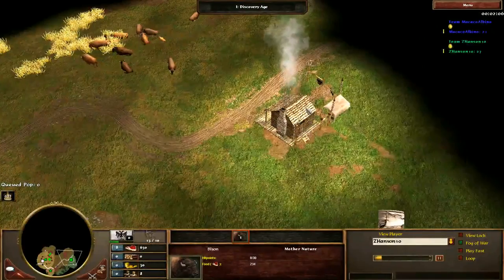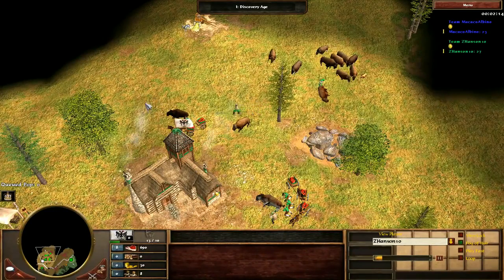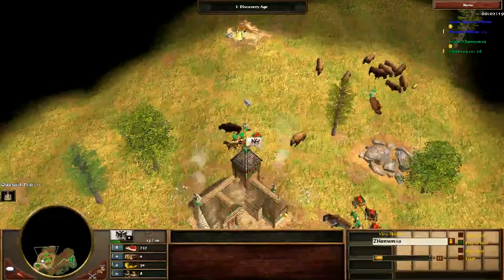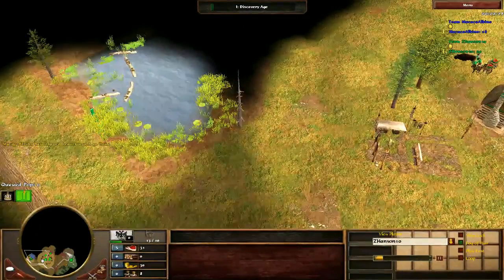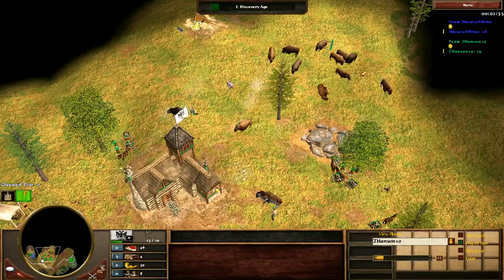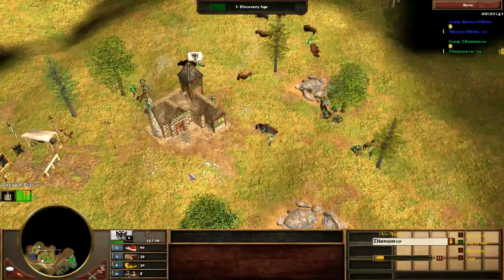There's no reason you can't get the middle TP, fight for that, chop the wood, and still get out a 17-pop age up with a TP and no idle time — perfectly possible. This is just setting you behind massively from the start. It's not a good build, and not doing good builds is going to set you behind a lot. That's the first thing worth mentioning — I think you get that point from watching this.